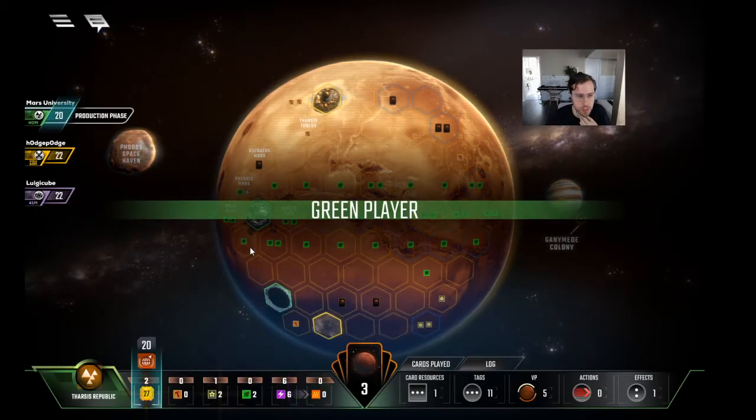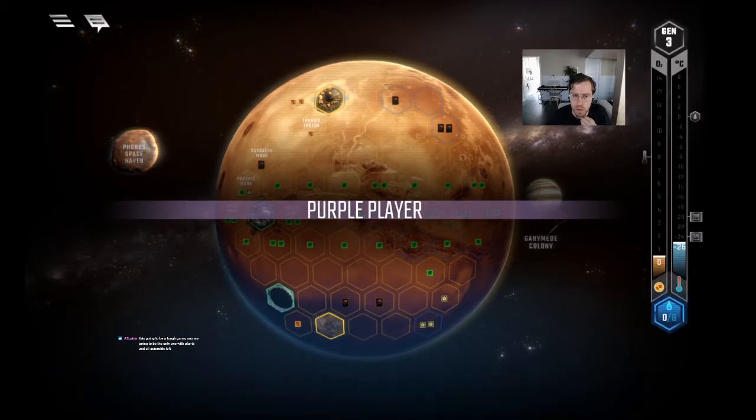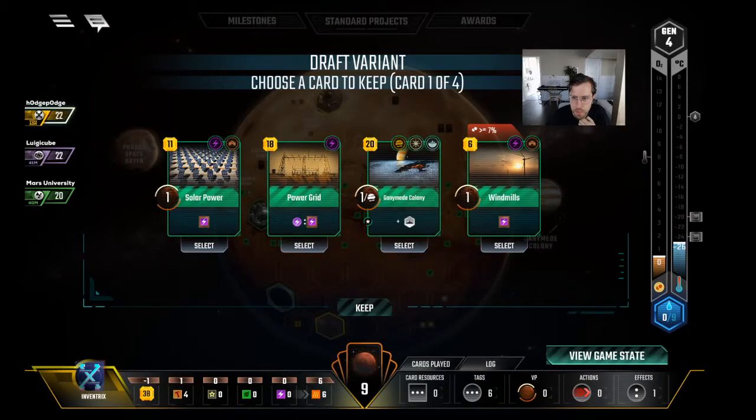Slow Inventrix start, but hopefully Kelp Farming can carry us. Getting Kelp Farming down with zero oceans in play is gross. Aspirin says this is going to be a tough game — we're going to be the only one with plants and all asteroids left. What do you like here? I kind of don't like any of this — they're all good for Thorgate. We might have to cut Power Grid from them. Solar Power kind of sucks, Windmills is slow, Power Grid has the most scaling potential and no one's played a single Jovian in this game.